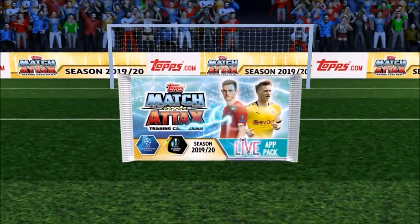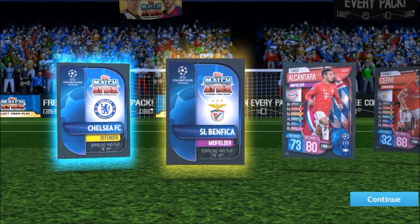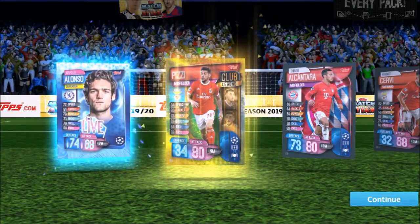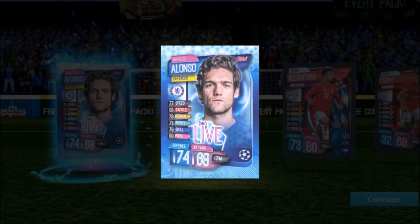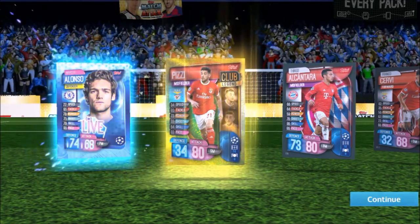One more live pack and then we'll move on to the 101 collection. Really looking forward to it — we loved last year's, it was one of our favourite collections. We have a Kizzy club legend and a Chelsea defender Alonso — quite cheap at 7 million, it's 74 but look at the attack for a defender. That could catch someone by surprise. That was our final live pack — let's crack into some 101.